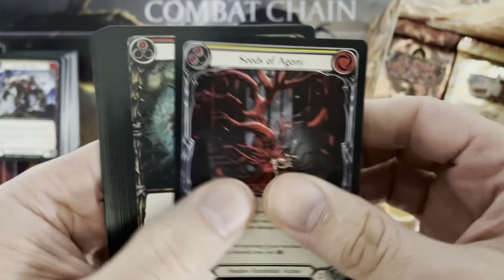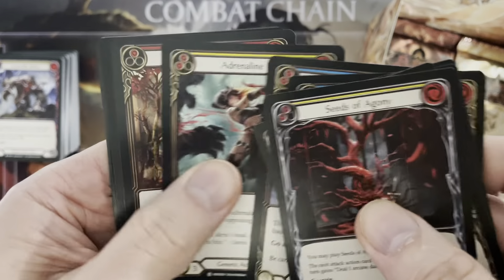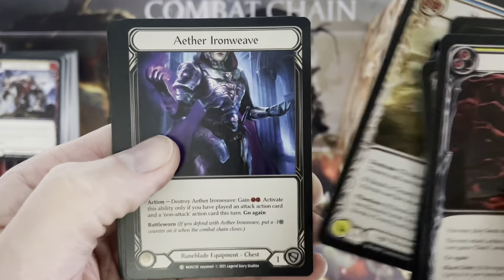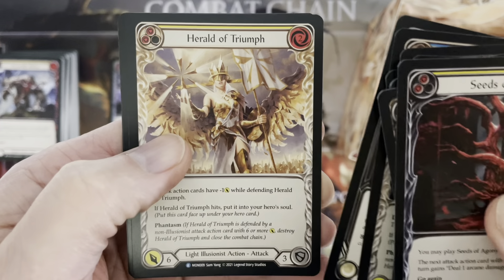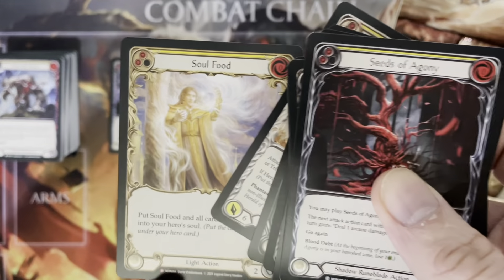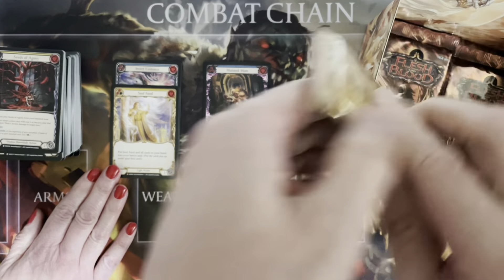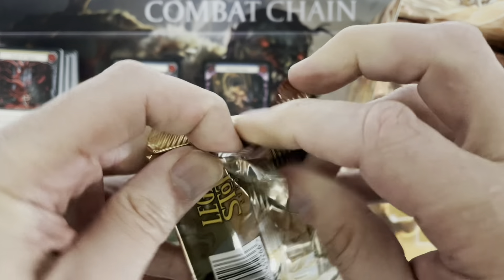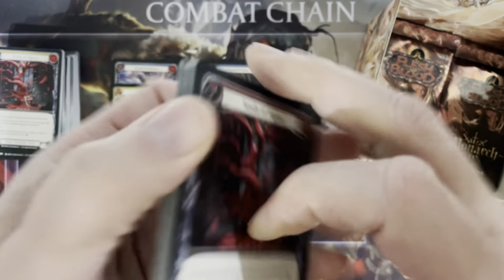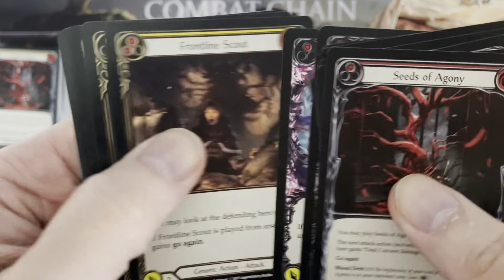Now we are basically on the hunt for those four last cards that are missing. People ask me often how many boxes you need to open to get the set. Herald of Tenacity, Aether Ironweave, Herald of Triumph, and Soul Food — we seem to pick up the Soul Food in every box that we open. A very common Majestic, if I can put it that way.